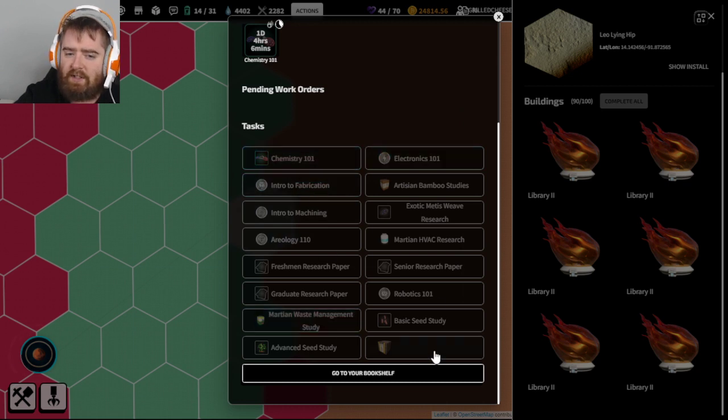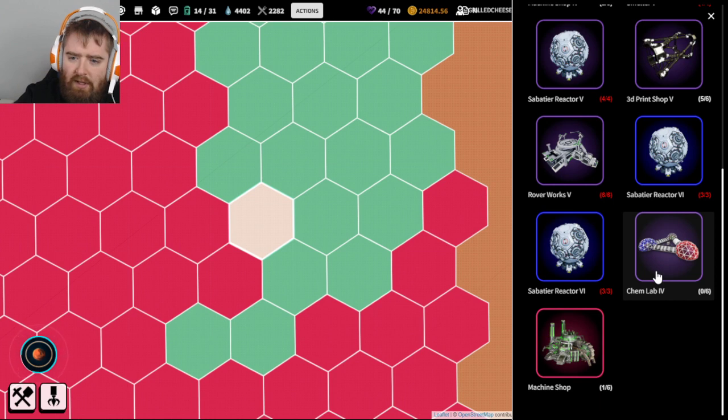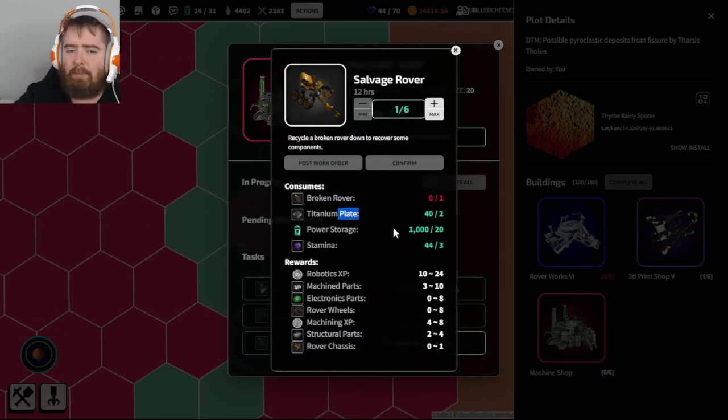How much does it cost to repair a rover if it blows up? You get a broken rover in the machine shop, hit salvage rover, slap two titanium plates on that broken rover, and it spits out some stuff. If you're incredibly lucky you may get all the stuff to rebuild it, but usually you'll get back your chassis, a couple of wheels, a couple of parts - not enough to actually rebuild it. You'll need to build some additional parts to put it back together.